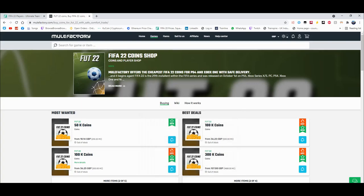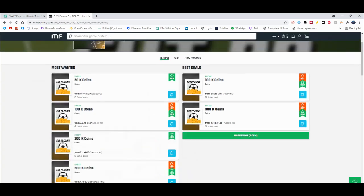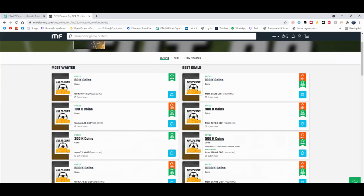For cheap and reliable coins, check out MuleFactory.com and use the code OwenFIFA at checkout for a discount. They have loads of different coins — obviously the prices will change as the game comes out. It's cheap, fast, reliable, comfort trade, 100% legit, straight to your account for the cheapest price on the whole internet.